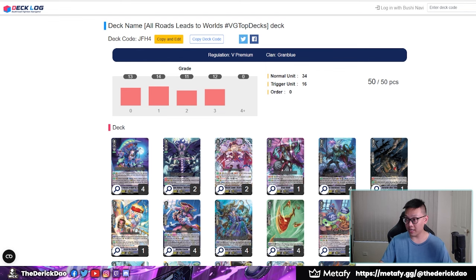Consistency is what you want at Worlds. You don't want to run Gurgut and ride into your one Ezel, or your Max Slash Dragon. You don't want to run Ange and ride Tira. Consistency is key at Worlds, especially if you're going through seven or eight rounds. I think the deck is very, very strong.